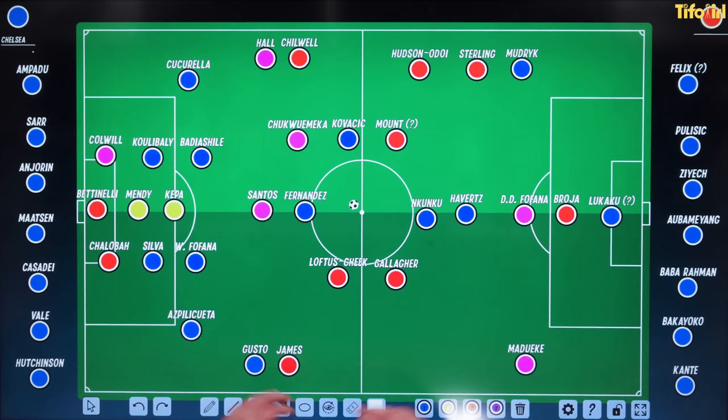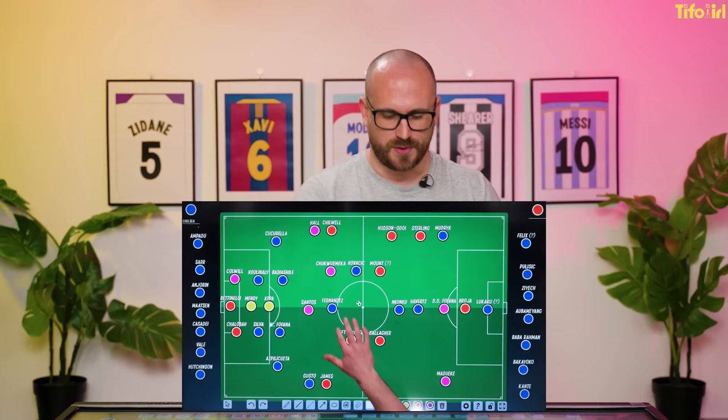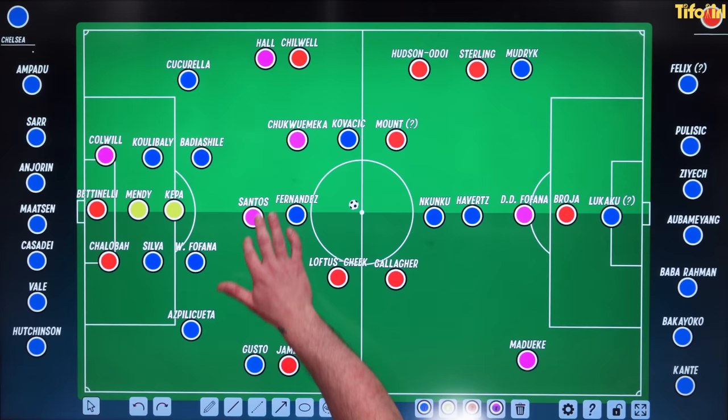It's also worth noting that this squad looks a little bit unbalanced in certain areas. For example, in the two wide areas we've got a number of options on the left-hand side, but only Nani Madueke on the right. But I think the biggest area Chelsea will struggle with in this iteration is the defensive midfield area, because we've put Enzo Fernandes as the primary number six. Enzo can play as a six, but he's probably a little bit wasted in those deeper areas — you probably want him in one of the two eight slots. And then his backup is Andre Santos, a youngster just brought in from South America who you'd probably want to go out on loan. So clearly work to be done here.